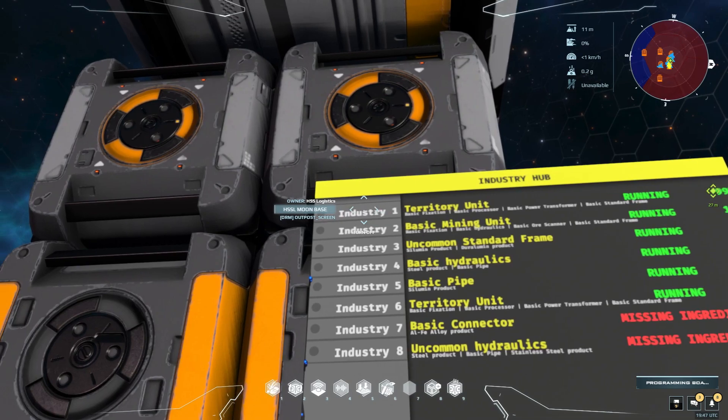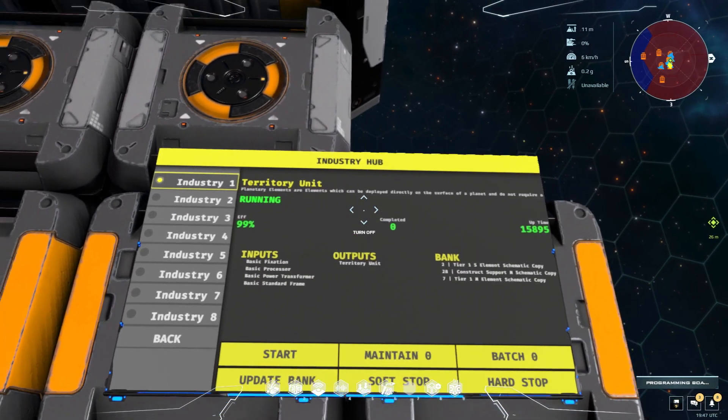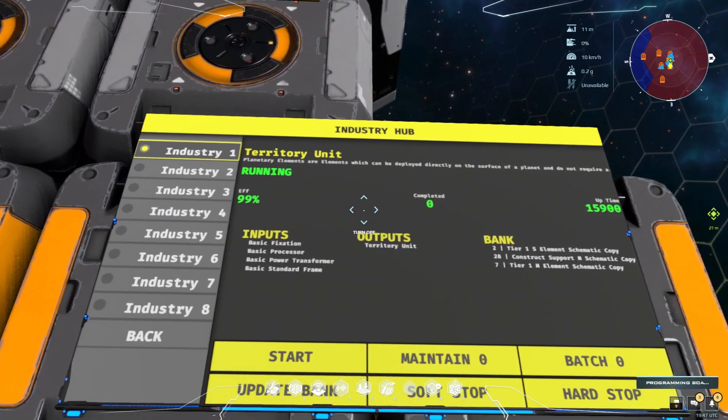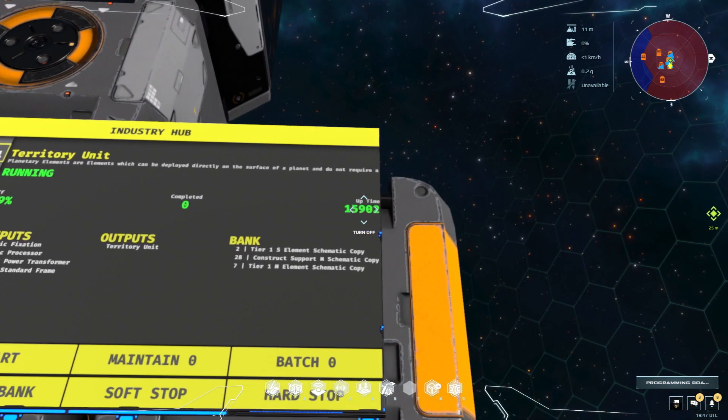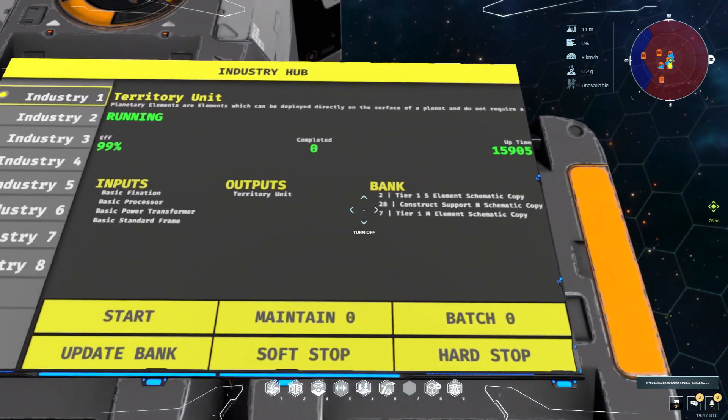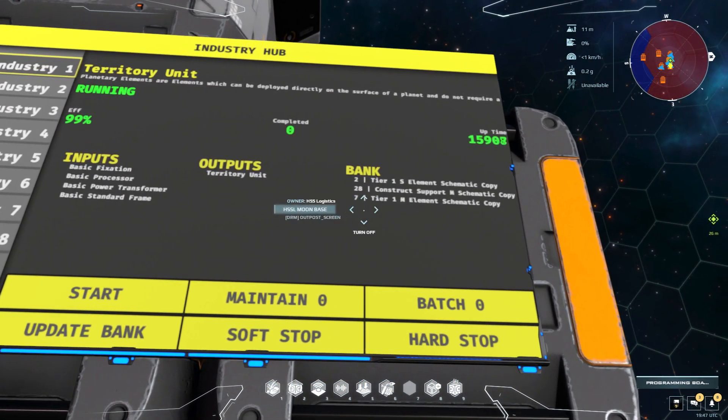You can click into the industry here. We get a little more detail — we get a description, we get status, its efficiency, how many units have we completed, the uptime in seconds, the inputs required, the outputs, and the current bank of that industry unit's schematics.